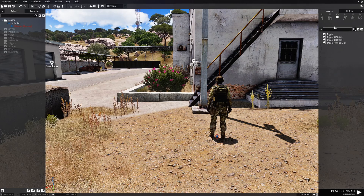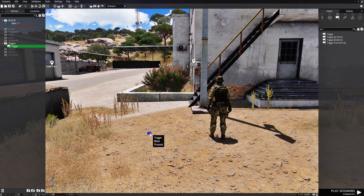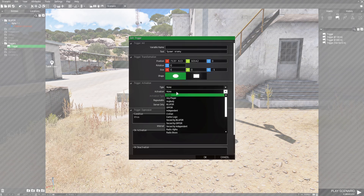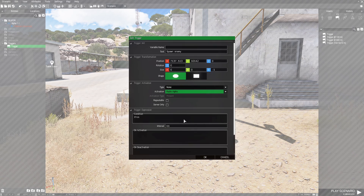We're going to go to F3 triggers, choose a trigger without a size, and place that next to the player. We're going to edit the trigger, go to the text box, and type in 'spawn enemy'. Then go to trigger activation and under activation choose radio alpha. This is going to be a radio trigger and we're going to set it to repeatable.